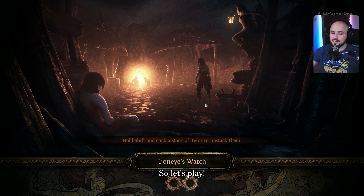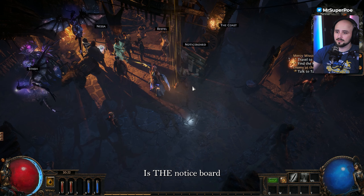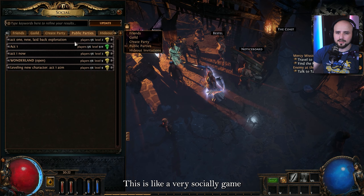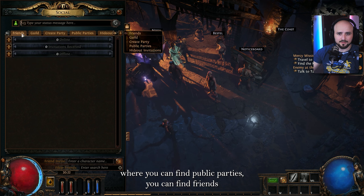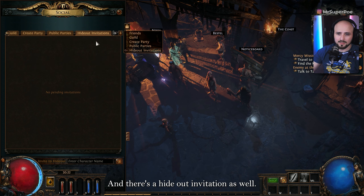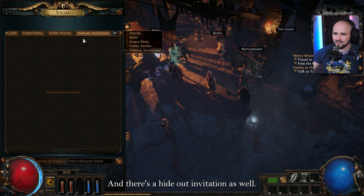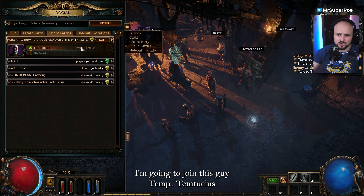People said comparing it to Diablo it's better than Diablo — it's up to me to decide now. So let's play. What I did notice is the notice board. This is like a very social game where you can find public parties, find friends if you have any, guilds, create parties, and there's a hideout invitation as well. Laid back exploration — I'm gonna join this guy Tim Temptusius.